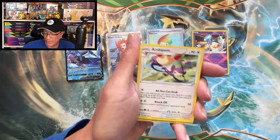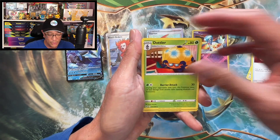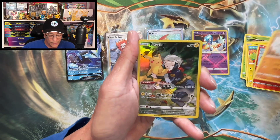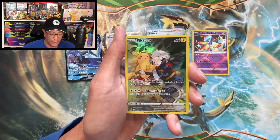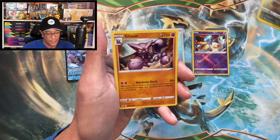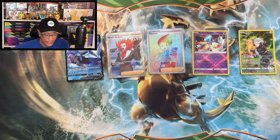All right, can we get a hit please? Fighting chance — we got fighting energy, Ambipom, Damage Pump, Dotler, Slugma, Tynamo, Litleo, and — there it is! Another hit! Trainer Gallery Pikachu! Character rare — nice, beautiful hit! Gliscor! Not bad at all guys.